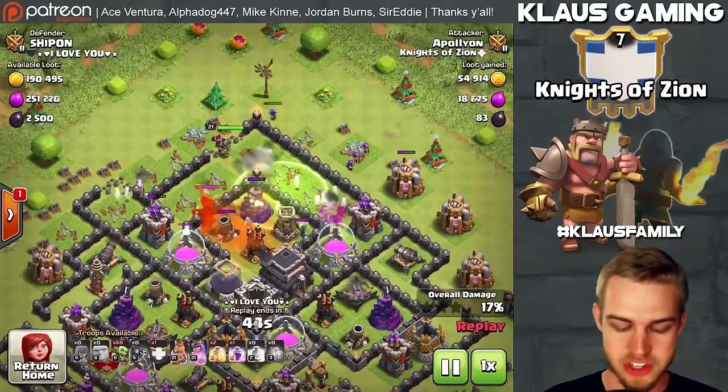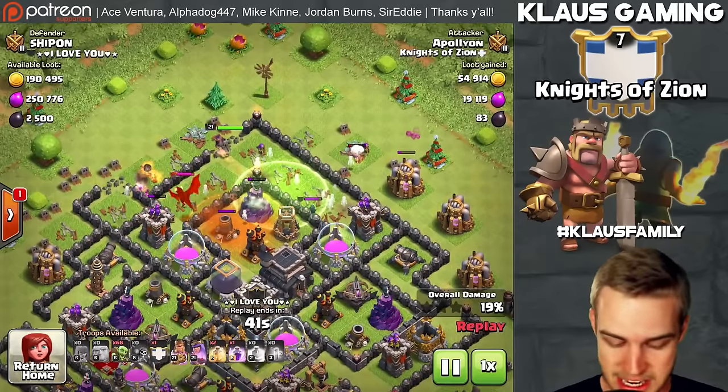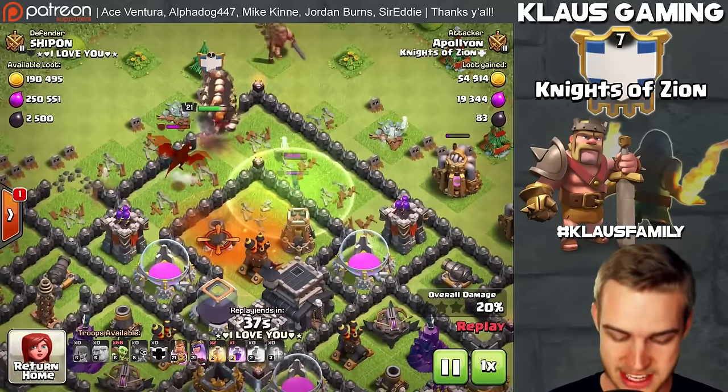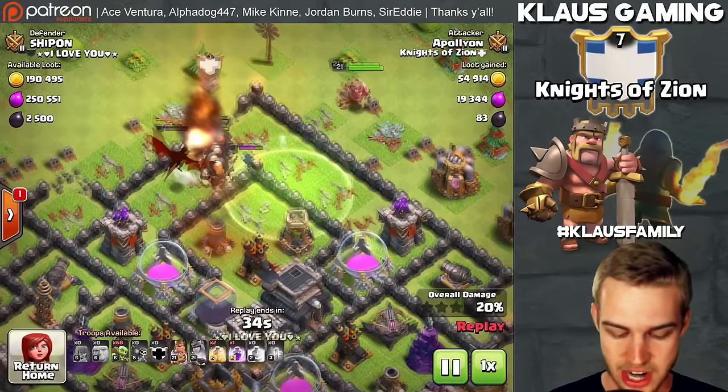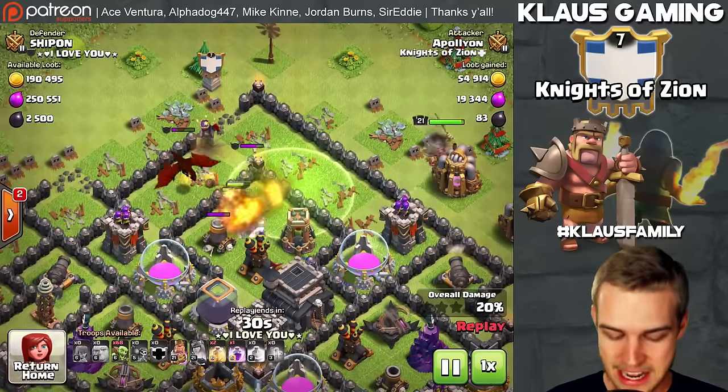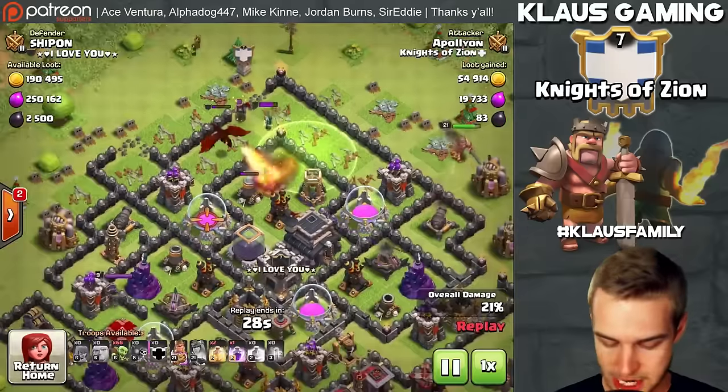I've dropped my King and my Queen, but this strategy works fine without the King and the Queen — I just figured the Queen could take out that Dragon, which would be nice. I had Clan Castle Giants as well, since my other Giants had died. I missed the Queen ability, which would have destroyed that Dragon, and it would have been a much cleaner raid.